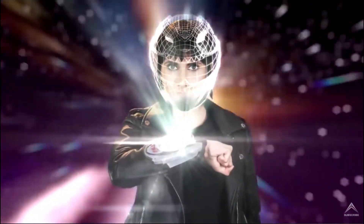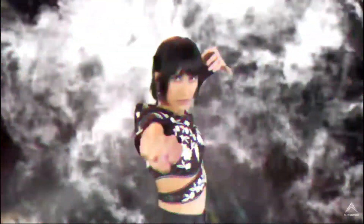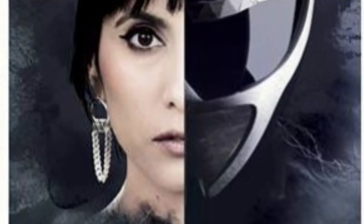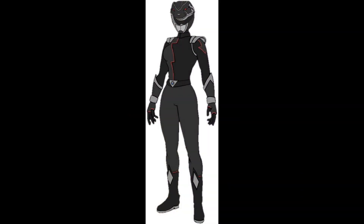Vesper Vasquez, Hyperforce Black. Vesper is a mysterious, aggressive, and brilliant tactician for the team. She's also an android created to act and feel like a human, which gives her a few quirks such as lack of discretion. Despite her flaws, she's a very loyal team member and won't hesitate to use her super strength to fight when needed.